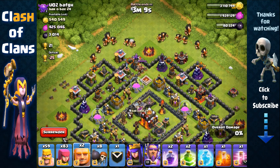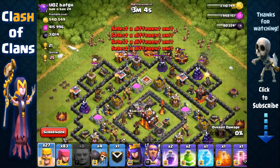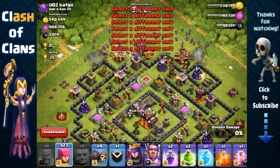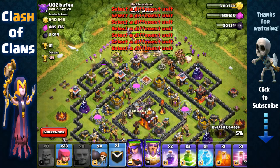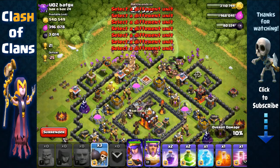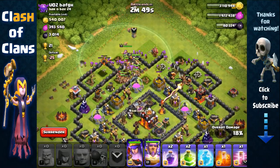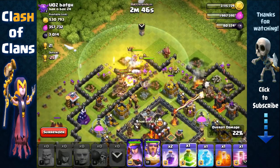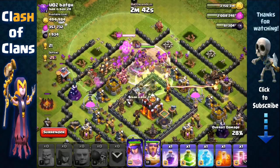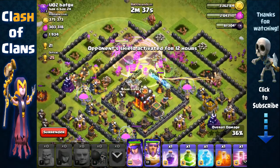Attacking from the top lets me quickly remove that multi-inferno threat that's right there on the outside and pretty exposed, then make my way towards the south. I'm going to send out my Queen, then barbarians and archers, and have my wallbreakers target that wall. I'll use a rage spell and a jump spell to assist them — and there we go, the wallbreaker did make it through.